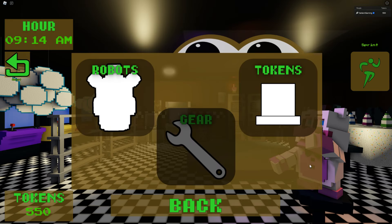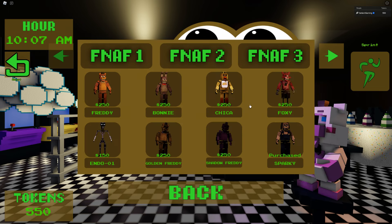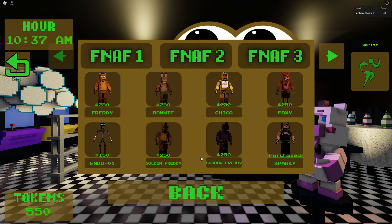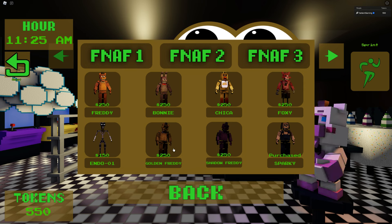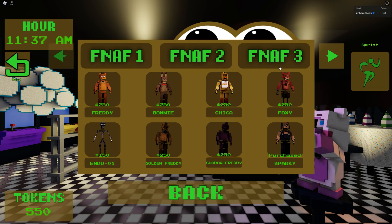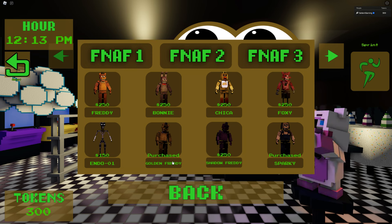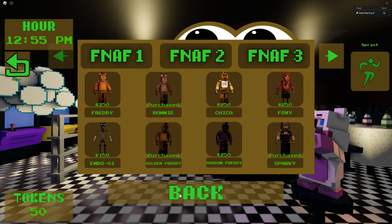So in this game you actually have to buy your animatronics — you have to earn them with tokens and then purchase them. I like the 'Help Me' dancing over there. It looks like we only have the FNAF 1 animatronics available, including Golden Freddy, Shadow Freddy, and Sparky, who I already bought. I do have enough for two more animatronics, so we'll do Golden Freddy and Bonnie, since we did the bird in the last one — that kind of takes the place of Chica.